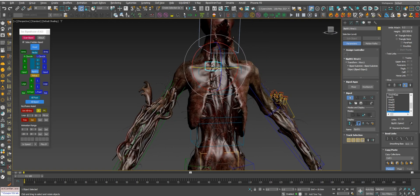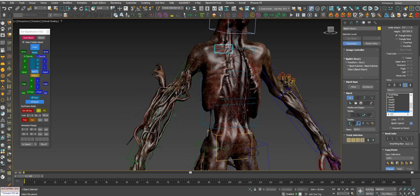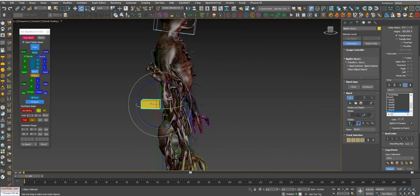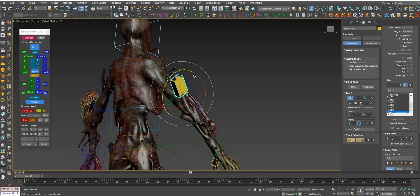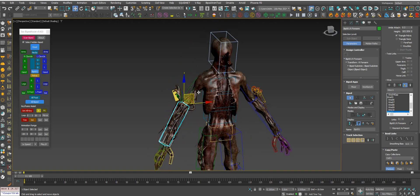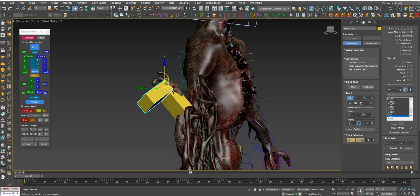Now take this extra bone, turn this option off, and make it part of the forearm right here with this button. It's now part of the forearm. Now you can move the bone by hand to the right position. Okay, suppose I want it like that. Now this extra bone is in the right position and it's part of the forearm. You can just create some extra bones for the fingers and they will have the right rotation.